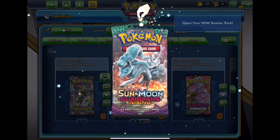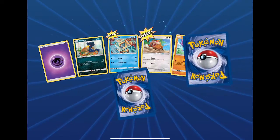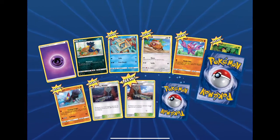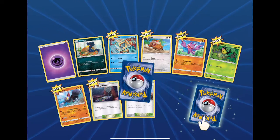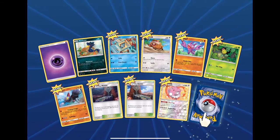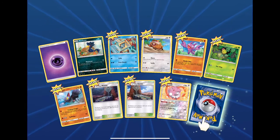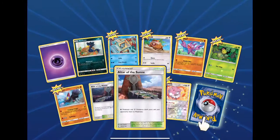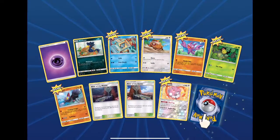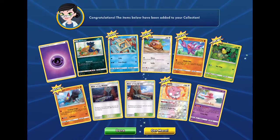We have Guardians Rising. Psychic energy — oh, what's the reverse? I don't think there's a Blissey set... a Blissey! That would be a reverse rare. We got Altar of the Moon and Altar of the Sun in the same pack — back to back. The rare: Weavile Oreo.